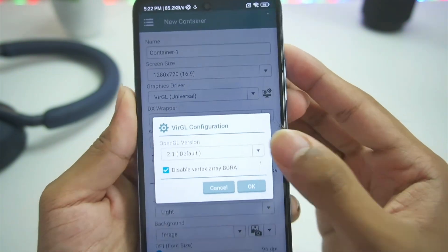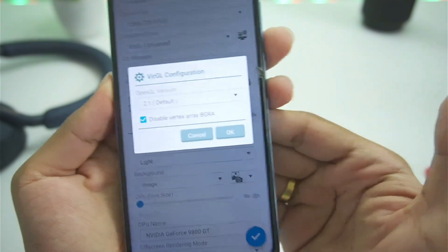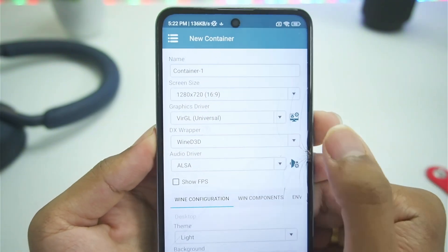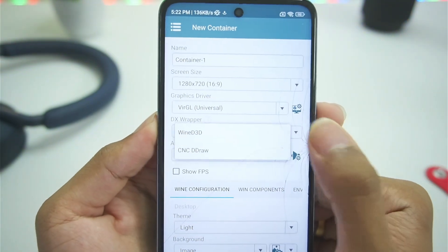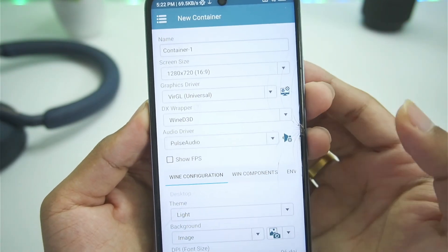Once that's done, create a new container. You'll notice the graphics driver version is supported by default. Make sure to choose the OpenGL version as 2.1 — you can go with 3.1, but the developer recommends 2.1 by default. In terms of DX Wrapper we get Wine D3D, and you can't change the Wine D3D version from here.